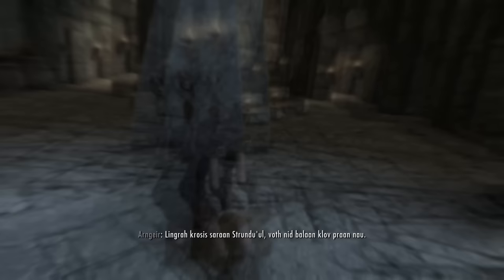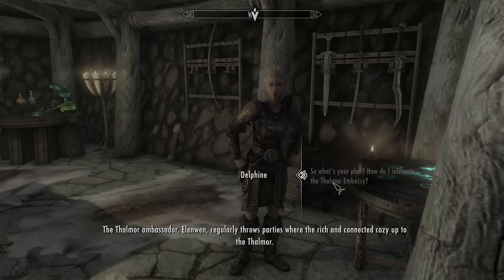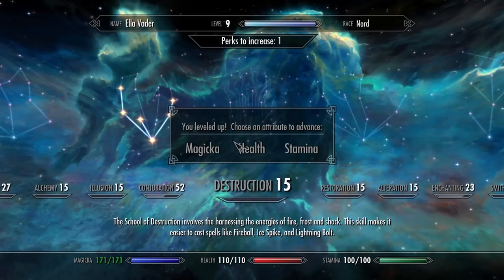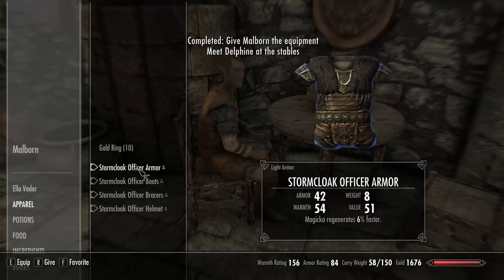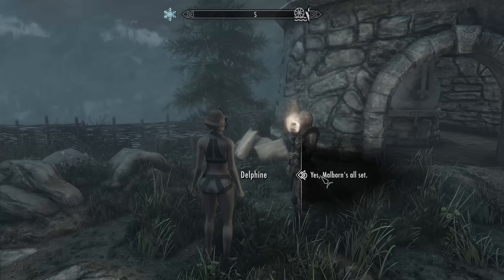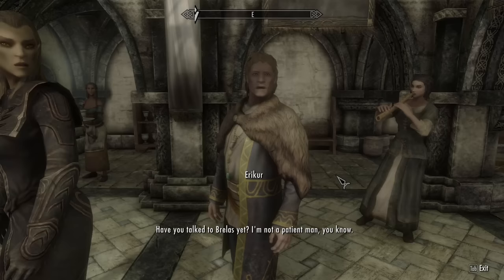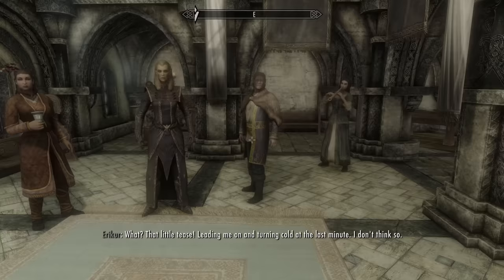Delphine tells us her plan for me to get inside the Thalmor Embassy so I can steal information about the dragons from them. In order to sneak in, I need to go to Solitude, but before that I level up and get some more magicka before giving my clothes to a wood elf in a hotel and then meeting Delphine, who takes all of my other gear and tells me to get into a carriage. Am I the only one who feels like this is a really elaborate kidnapping scheme? Either way, I make it to the party at the embassy and cause a distraction by inciting a drunken businessman to try and sexually assault an elf barmaid.